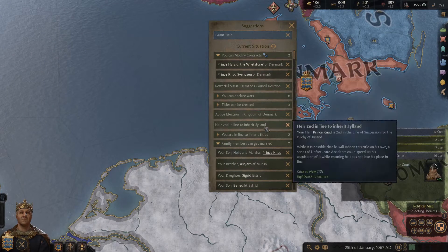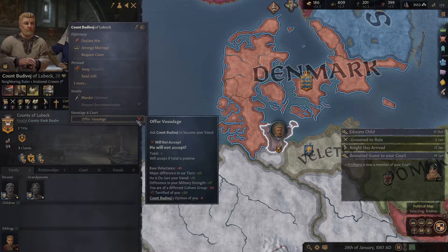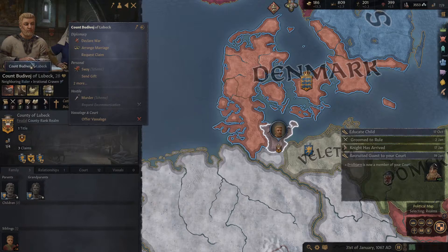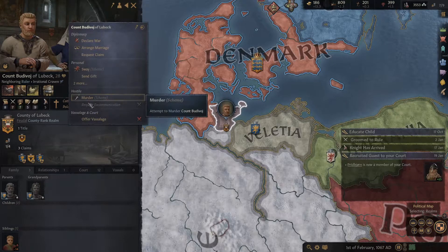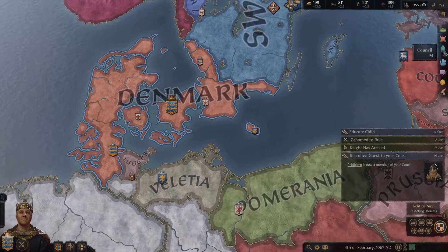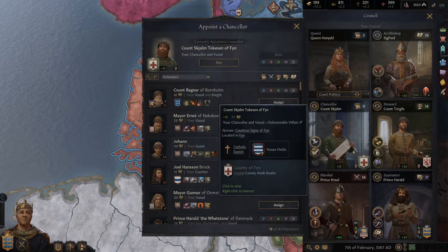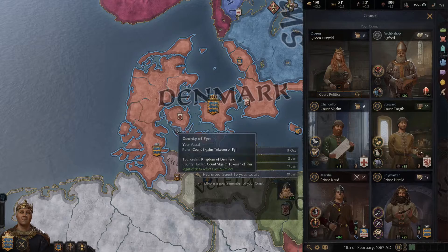At some point I'm going to need to get Sweden involved in a war alongside me. When I'm almost ready to do that, my counselor — my chancellor — isn't any good. I don't have good chancellor options, and that sucks.